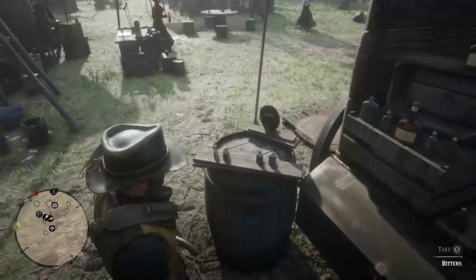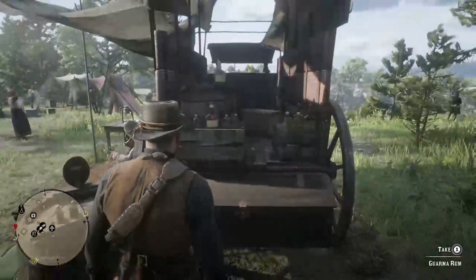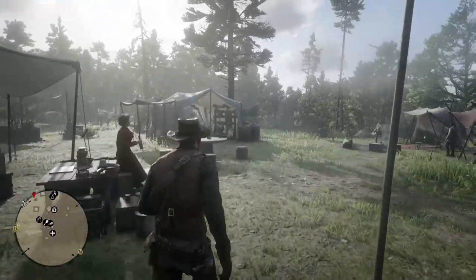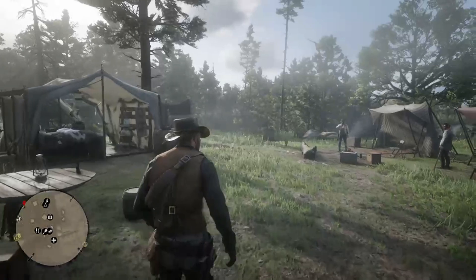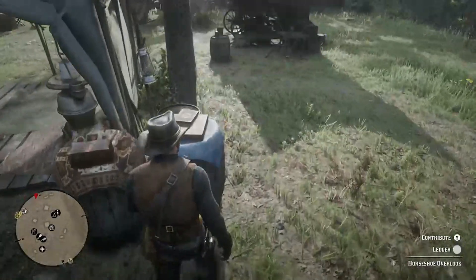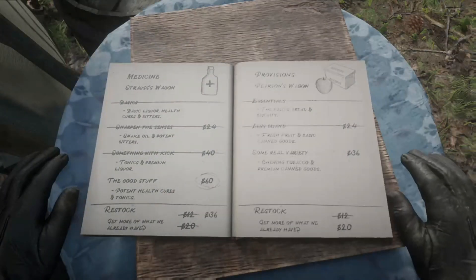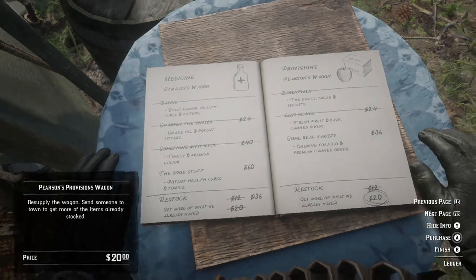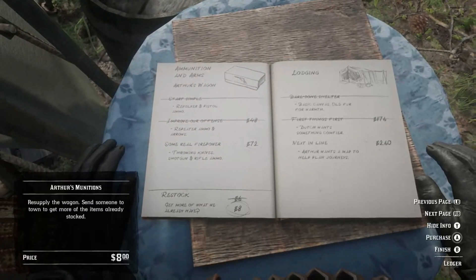Once you upgrade the medical tent, you'll be able to just pick up medical supplies. Once those items run out, you can refill them by going back to the ledger. At the bottom of the page for whatever you want refilled, there'll be a number you can pay to restock — for example, restocking medical supplies costs $36. You can do that for all items.